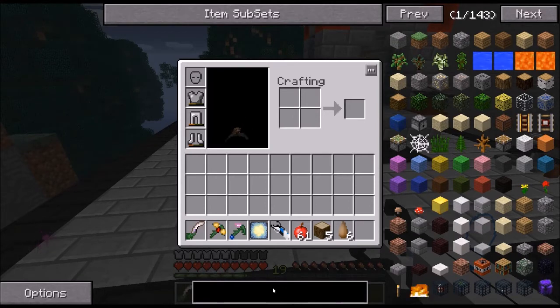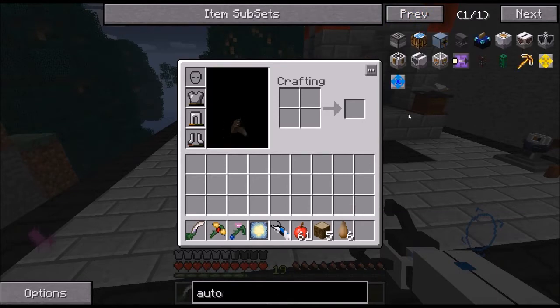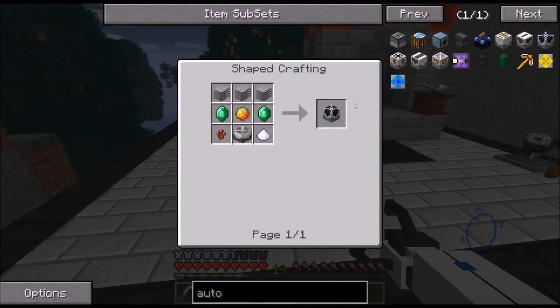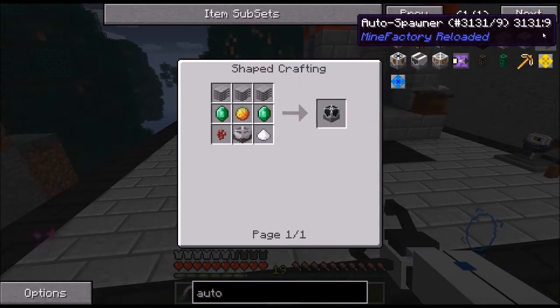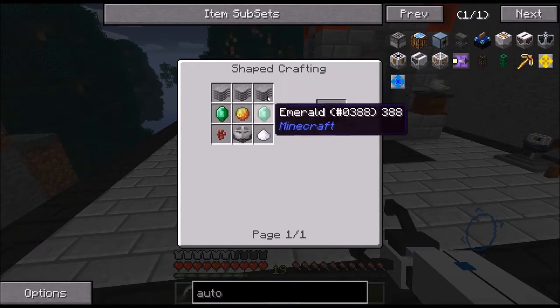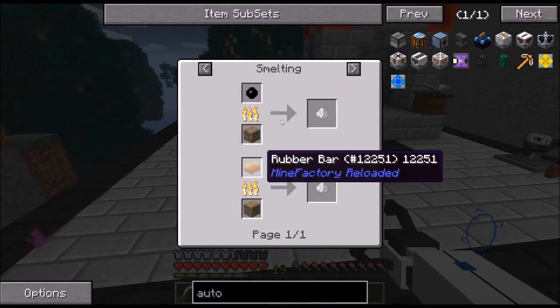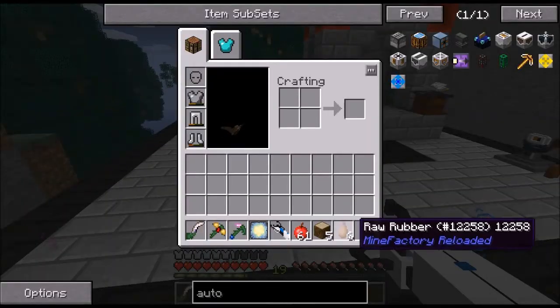We also need an auto spawner. This takes factory machine blocks — which is just stone with plastic sheets — and some emeralds, magma cream, stuff I can get. The problem is the plastic sheets for that: we need raw plastic, and you get raw plastic by smelting rubber bars. And since I haven't found these trees before, now we got rubber bars which you can make from raw rubber, which is why I need the rubber trees.